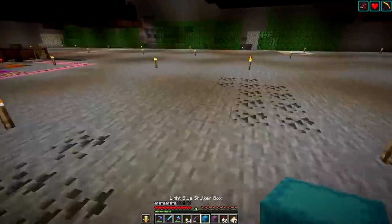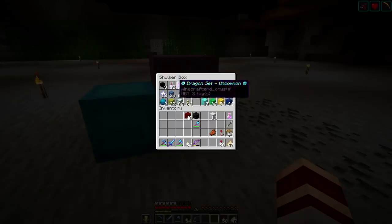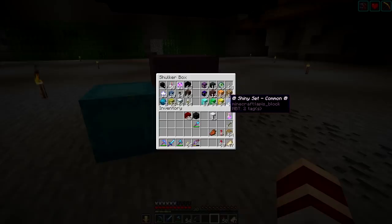Speaking of artifacts, we have more sets that we've added. These are the old original six artifact sets. We have a dragon set — I added the dragon's breath. I have way more of each quantity now: unique, rare, uncommon, common — lots of extras just in case I need to replace some. We've got the dragon set, the wither set, the ocean set, the end set with the shulker head, the nether set with the respawn anchor mini block, and the shiny set with all the bling.